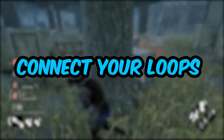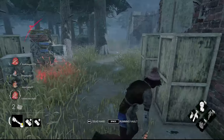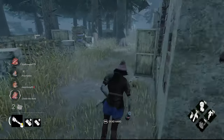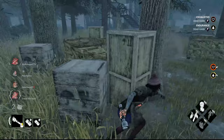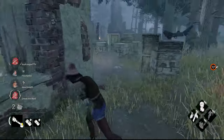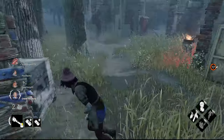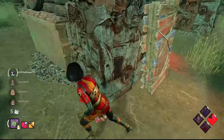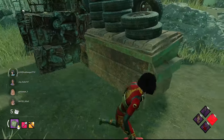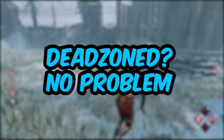Tip number nine: connect your loops. Sometimes you'll have great RNG — meaning tile placement gives you multiple loops next to each other. Instead of dropping the pallet, connect the loops and use that as your advantage. Like on Coldwind near shack, there's often another tile right next to it — instead of dropping shack pallet, run to the other tile, loop that, run back to shack and repeat until you have no choice but to drop.